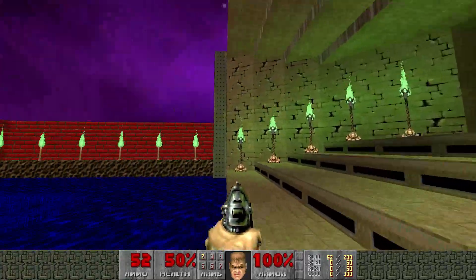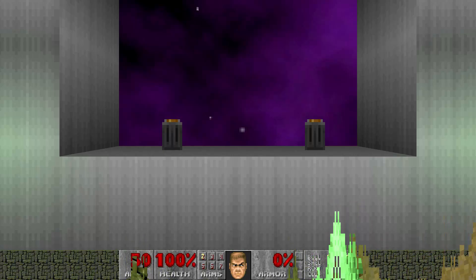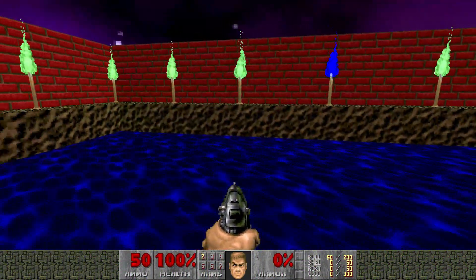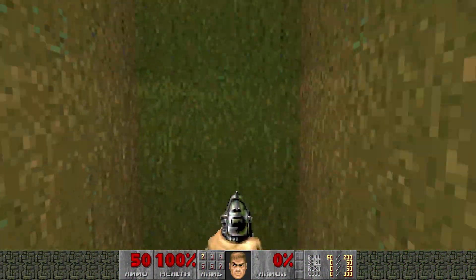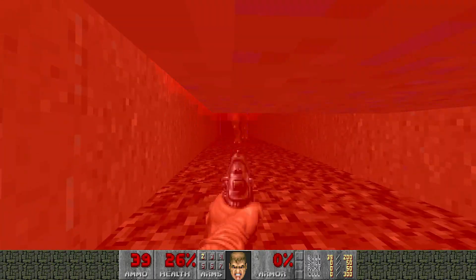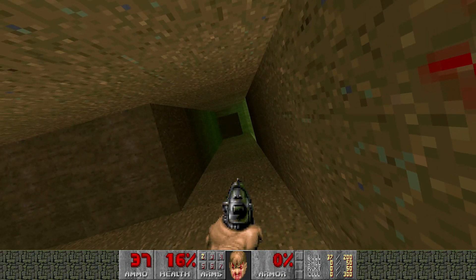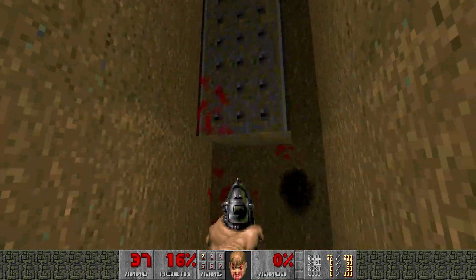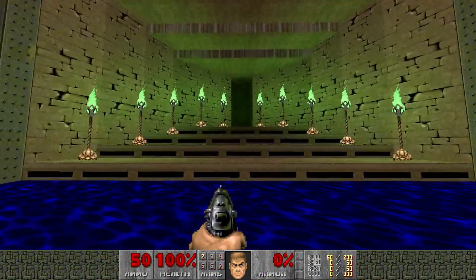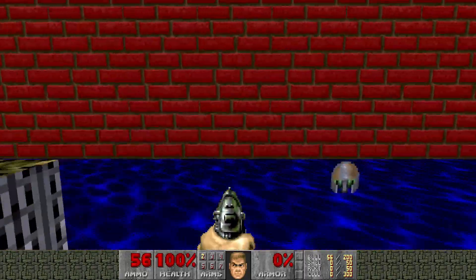Yeah, there it is. That's the first map. Now we're playing on ultra violence. If you play on medium — hurt me plenty — all these difficulty settings are supported including multiplayer. So if you play on medium you get a little imp guy here, but if you hang out over here you're going to get crushed by that thing. This guy will come and get you. And if you play on the easiest setting, you just have to contend with a little guy here — pretty easy. Yeah, all settings of gameplay are supported.